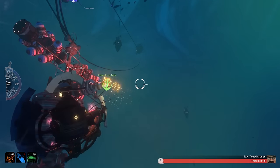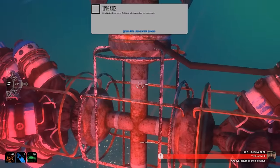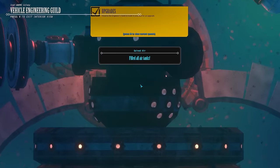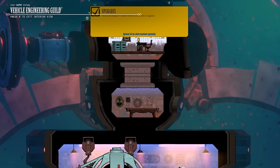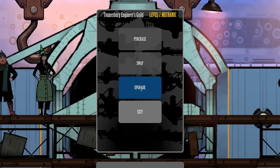Subs can be upgraded, as can your crew. You'll spend a lot of time attending to their care and feeding, but also moving them around the ship and sending them on short narrative adventures. Dock with a mysterious wreck, and who knows what you'll find on the other side of that hatch.